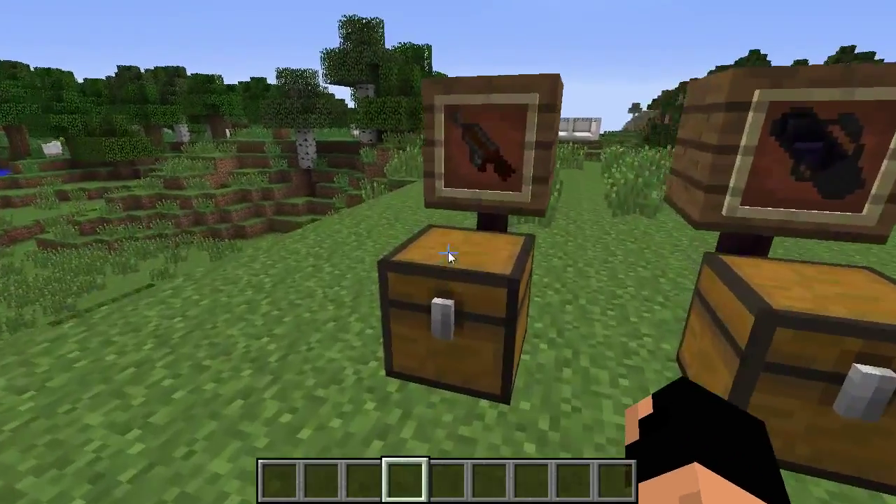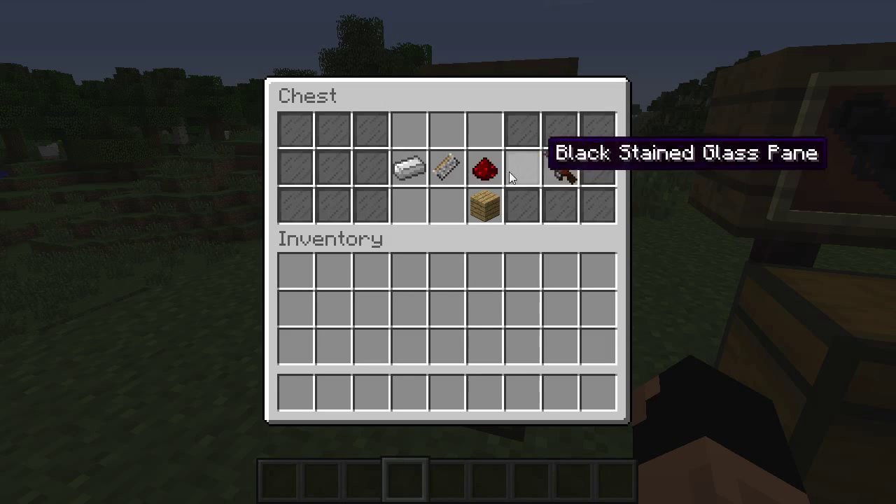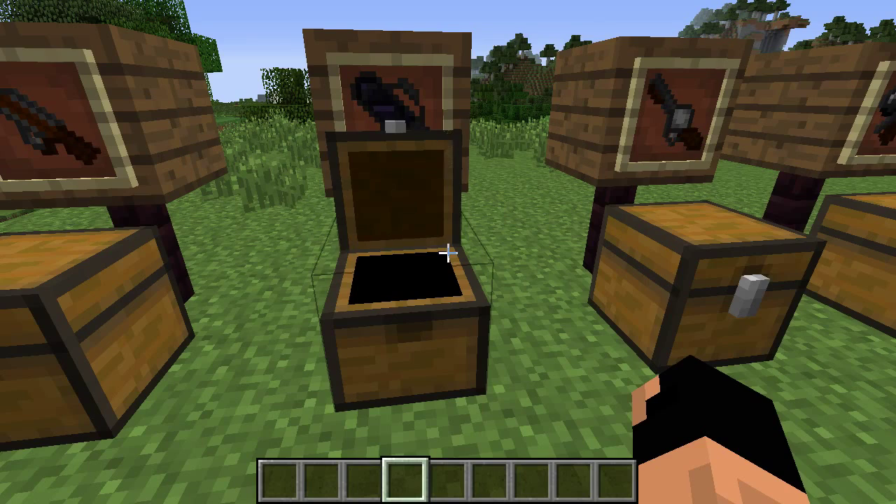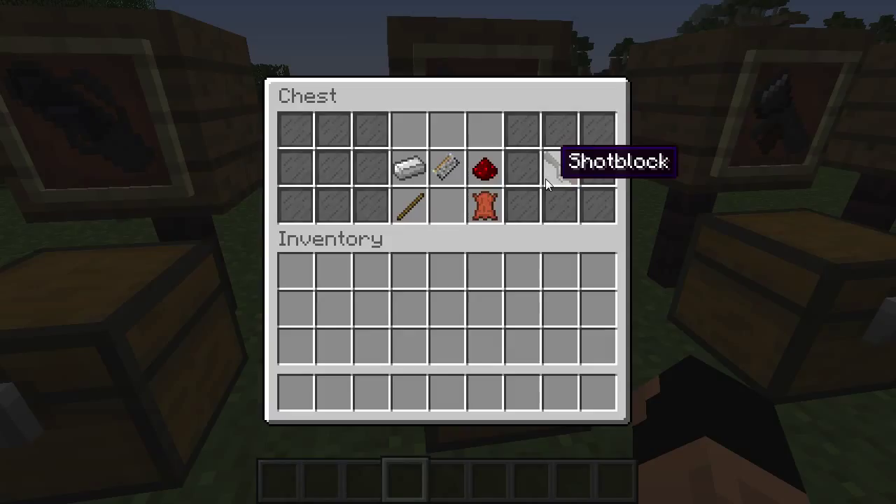Our first weapon is the block rifle, which shoots a single block. Next we have the block cannon, which fires a block at a higher velocity, doing more damage to any kind of animal or anything like that. Next we have the shot block, which is like a shotgun —